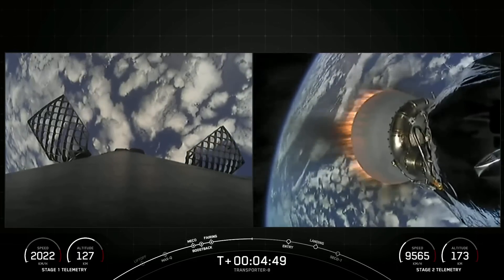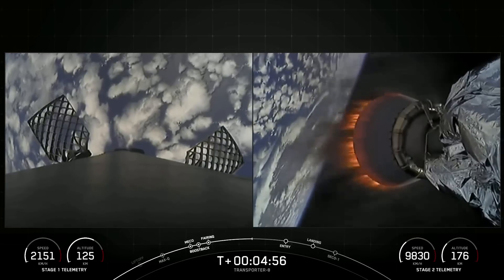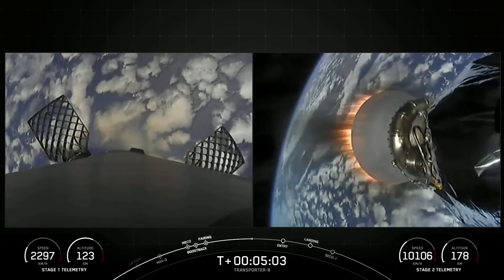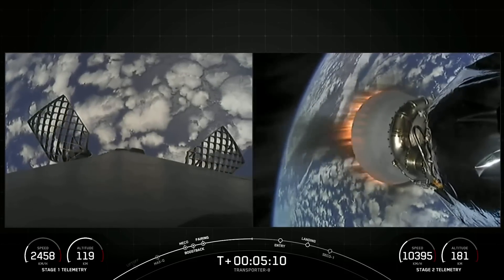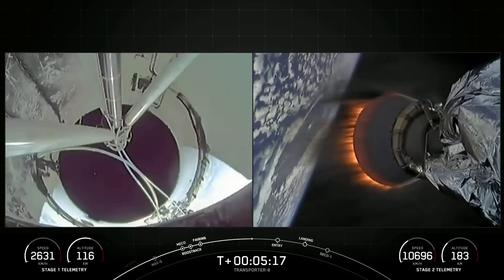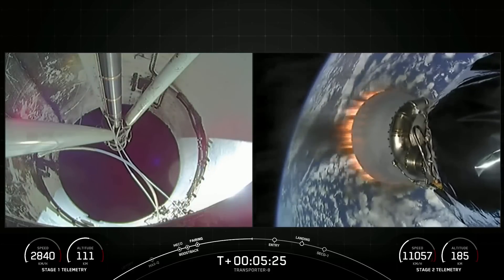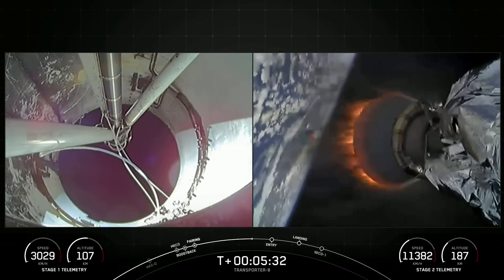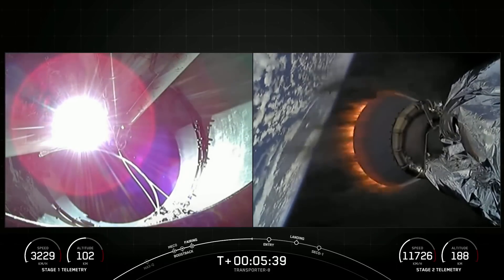As you can see on the left side of your screen, we have two of Falcon's four hypersonic grid fins in view. They measure four feet by five feet and help guide the booster to the landing site by actively changing the vehicle's center of pressure. You're also probably noticing some white puffs of gas from the first stage — this is cold nitrogen from our attitude control system, which also helps control the vehicle's descent. The next major milestone we are waiting on is the beginning of our stage one entry burn, which is about 30 seconds away.